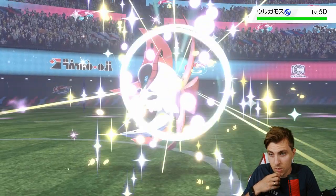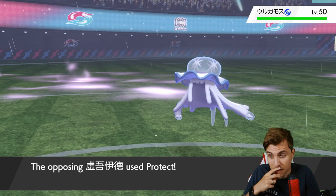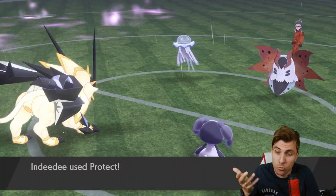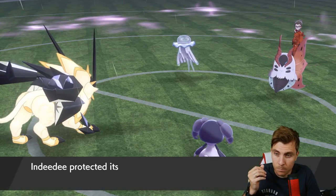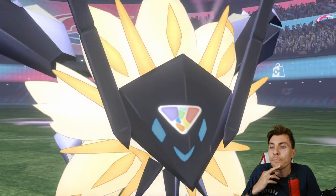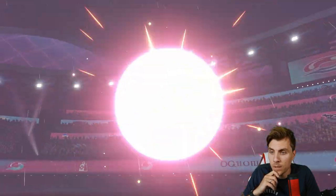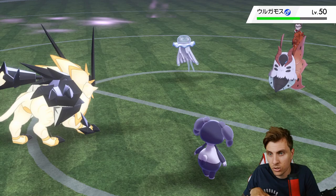Eviltools switches — Volcarona comes in, which makes sense — they're going to try to Flame Body us. We could have trick roomed here, we can trick room next turn for sure. We just don't want the burn. This is a tough game, but if we get trick room up now, we're in such a good spot.